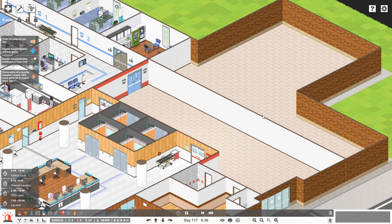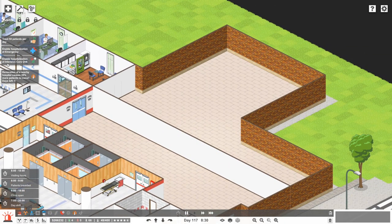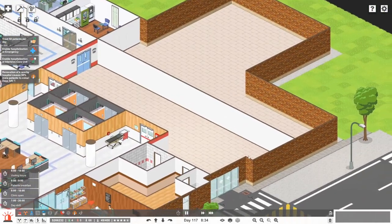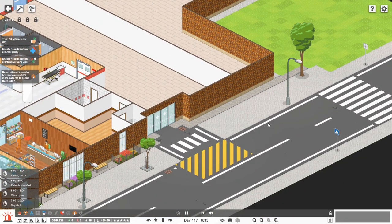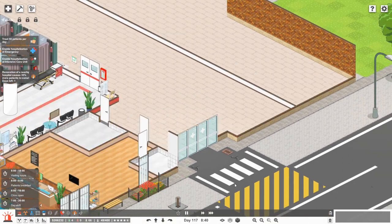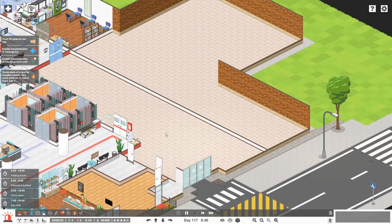So I think the next step is going to be opening trauma in this area — that's what's going to happen today. This hospital is officially going to have hospitalization at emergency. We're not going to have intensive care yet — that's going to be next. Hospital trucks are going to pull up here and drop off their trauma customers, which is what I'm going to be calling them now. They're going to come in through these doors here.